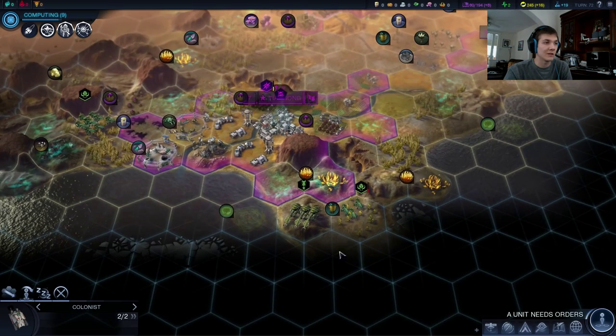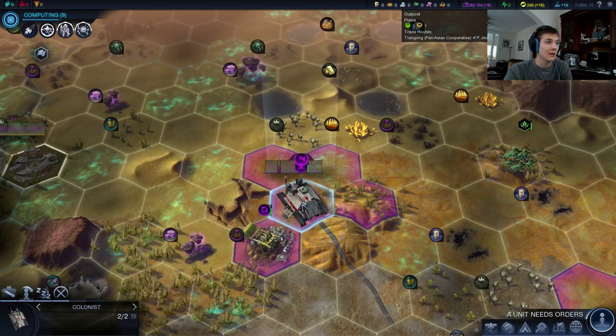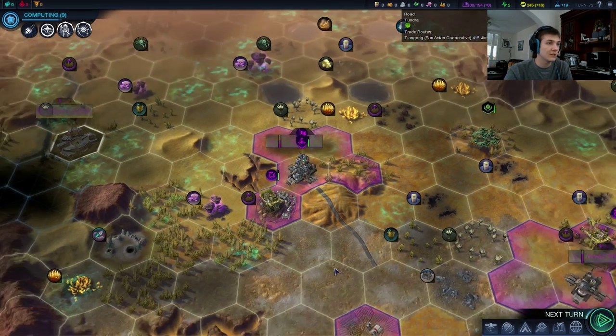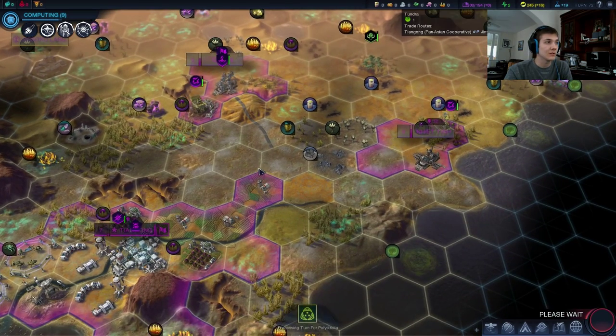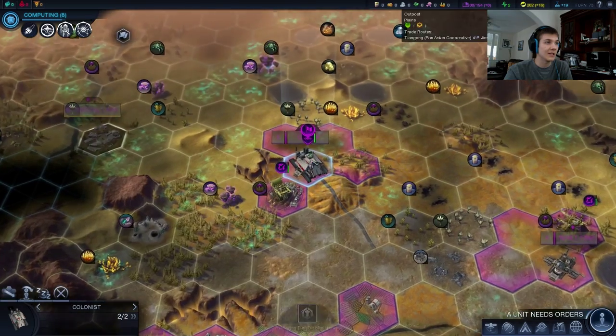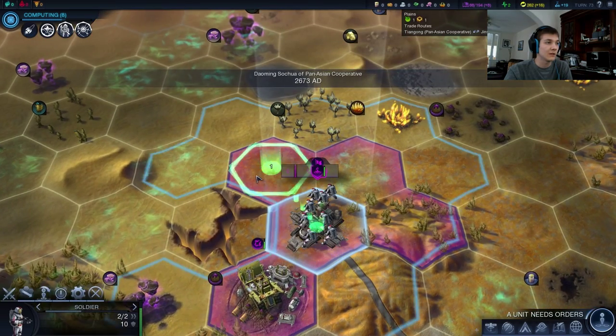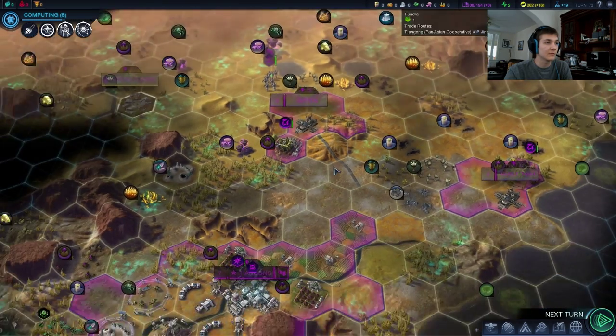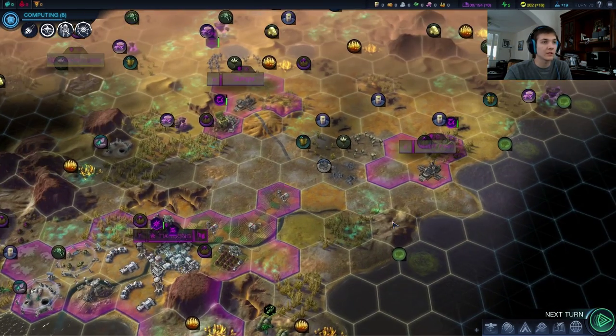It looks like there's another alien down here — certainly there is, given the number of aliens we've been killing. We want to move out now. Let's take one more turn to heal because our soldier is slightly damaged. He healed 20 in the capital — oh, it's not a city yet, so it's just friendly territory. Escorting. And we got another colonist in one turn — we're going to send him up here.